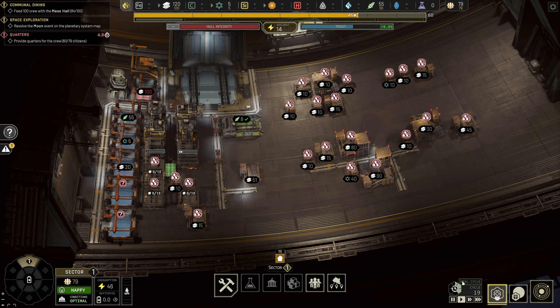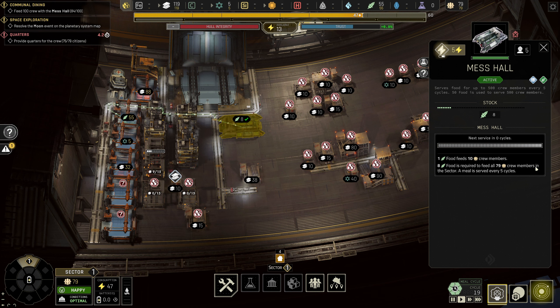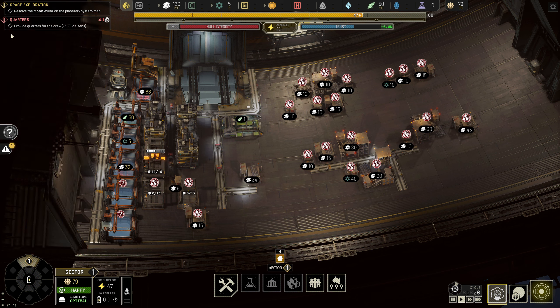One thing to notice is the meal cycle. If you go into the mess hall it serves food for up to 500 crew members every five cycles, so food cycles are only every five cycles. 50 food is used to serve 500 crew members — a 10-to-1 ratio every five cycles. At the moment we're at about 79 crew, so if we say 100 crew we need 10 food every five cycles. That gives us a bit of a safety barrier — we only need eight — so we should be good to go. Our housing is nearly done.